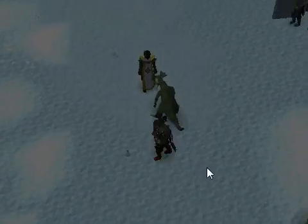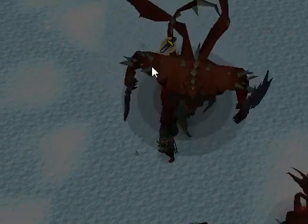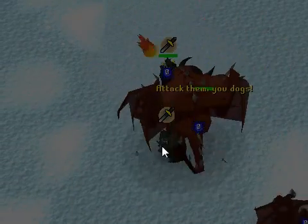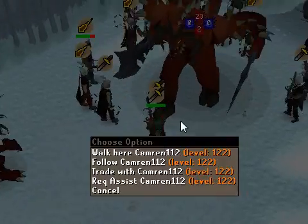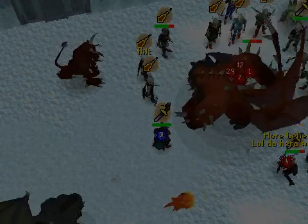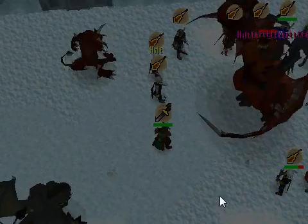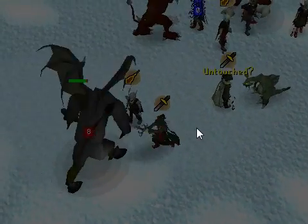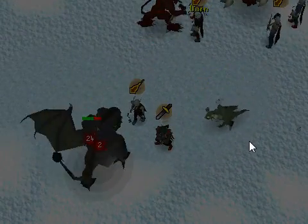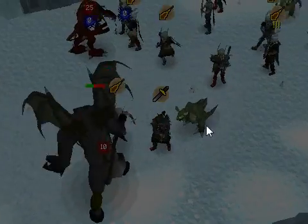Usually you will get the Zamorak God to attack you, but usually he'll just go right past you. And why can I not attack him? See, that's why we brought two tankers just in case, because he's kind of random at times. So you have to be aware of the whole situation. Always watch your health, because if he gets past the tankers then he might be coming for you. Just keep that in mind.